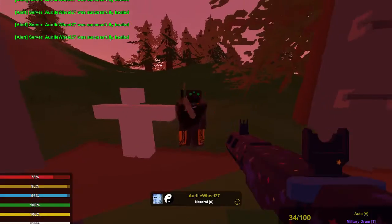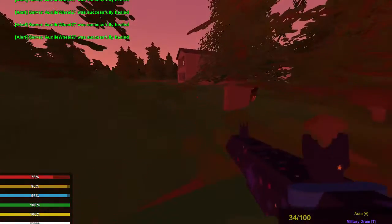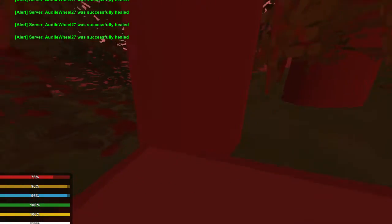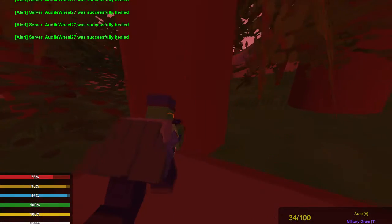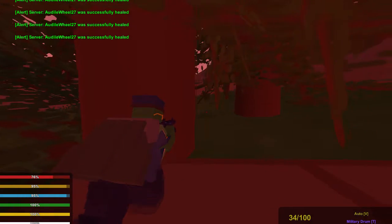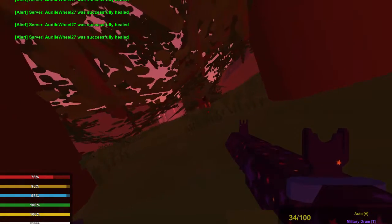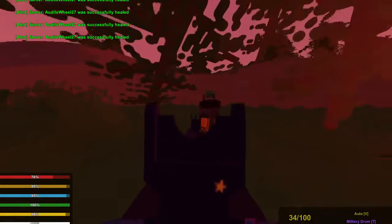The Honey Badger is a very, very good sidearm. Here's the catch though — let's say TJ's in his base and I'm sneaking up on him. I pull out my Honey Badger, now he knows I'm at his base and he's going to be alert. Whenever I peek around that tree to assassinate him, he can just shoot me if he has ammo — but since he doesn't, we gotta end the video like every other time.